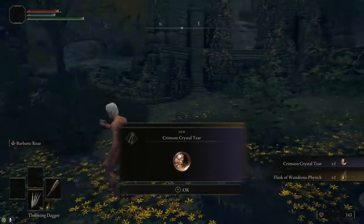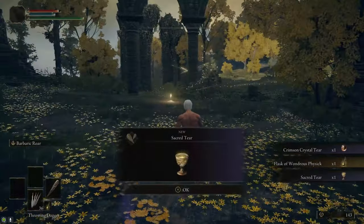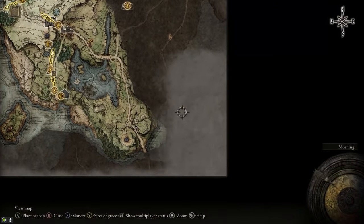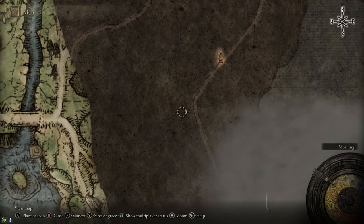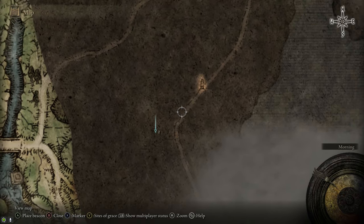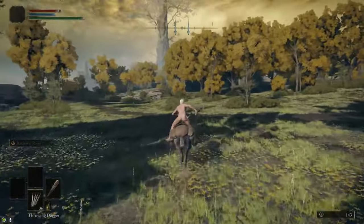After that, we're going to head east to the Third Church of Marika and grab the Flask of Wondrous Physick, as well as a Sacred Tear to upgrade our healing flasks. From the Third Church, we're going to follow the road to the south toward Fort Haight. We're also going to stop by the Minor Erdtree along the way, where we'll pick up the map of the area, a couple of Crystal Tears for the Physick, the Axe Talisman, and another Smithing Stone 2 from the Mistwood Ruins.